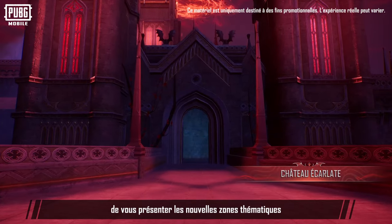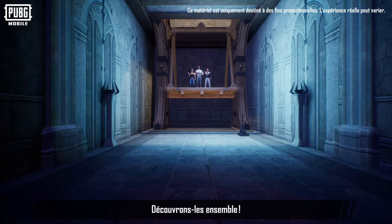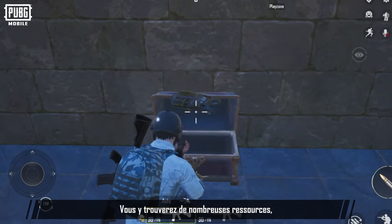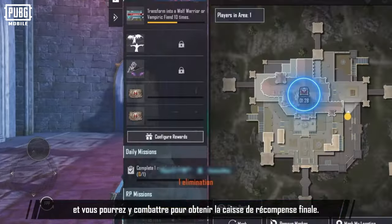Let me introduce you to the new themed areas where the werewolves and vampires call home. The area before us is vampire territory, the Crimson Castle. It has loads of supplies, and you can access the final reward crate sooner through battle.